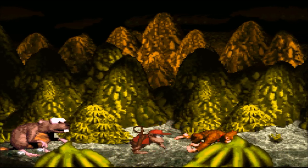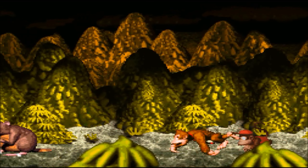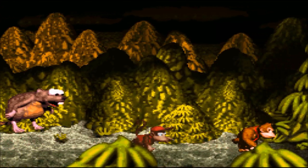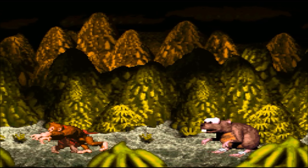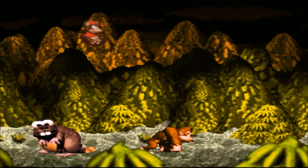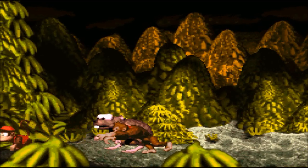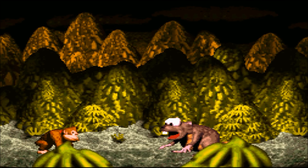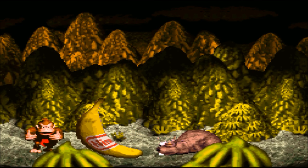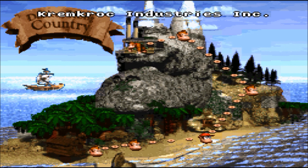He looks familiar, doesn't he? He's basically Really Gnawty — if you jump on him he jumps very high. I believe he takes about 4 hits to go down. The more times you jump on him, he'll keep doing that big jump. Really Gnawty is down, and Gorilla Glacier is clear.